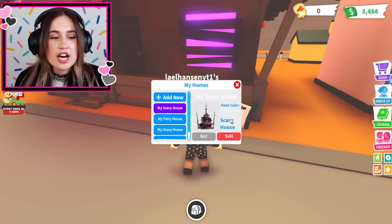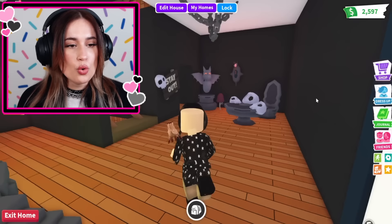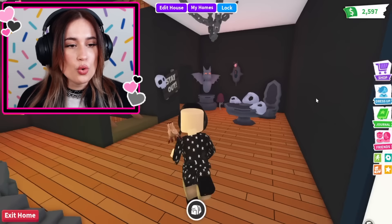Here we go. She's so scary — that really looks like somewhere this girl would go. It really suits her. But this purple lighting, absolutely not. Black it is. Let's go inside. Hello, scary crow. Very Wednesday.